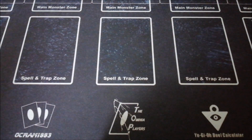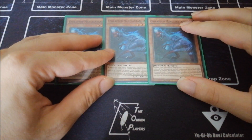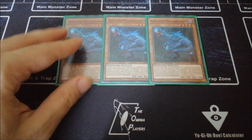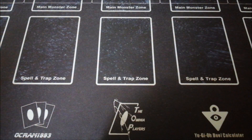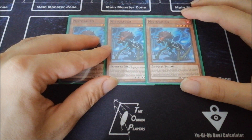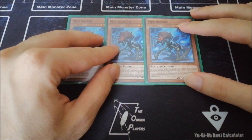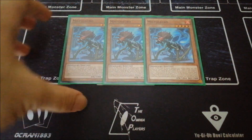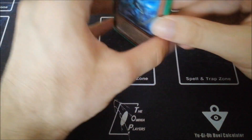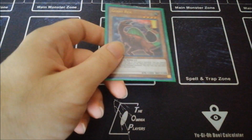For the level fours, we've got three copies of Soul-Eating Oviraptor — mandatory, nothing to say about this, it's Foolish Burial and ROTA in one, and this card is nonsense. Then three copies of Miscellaneousaurus: this card is absolutely incredible, being able to banish it to go into your Juraka YOLO or into the Arcosaurus, which is another great starter apart from the Oviraptor.